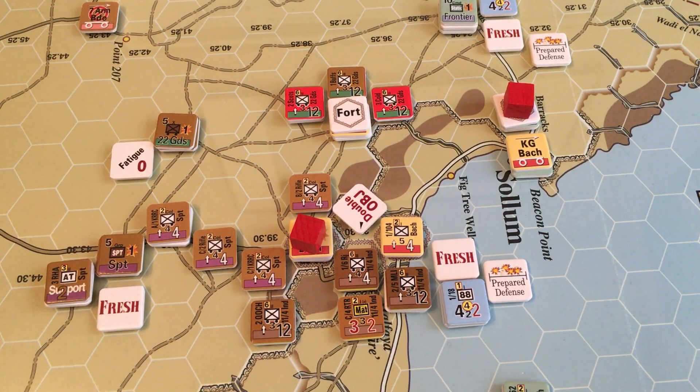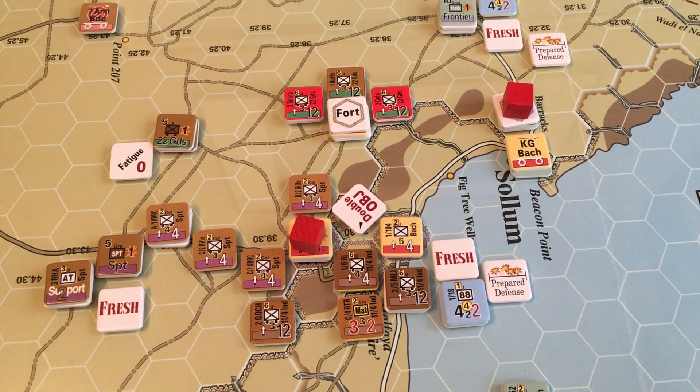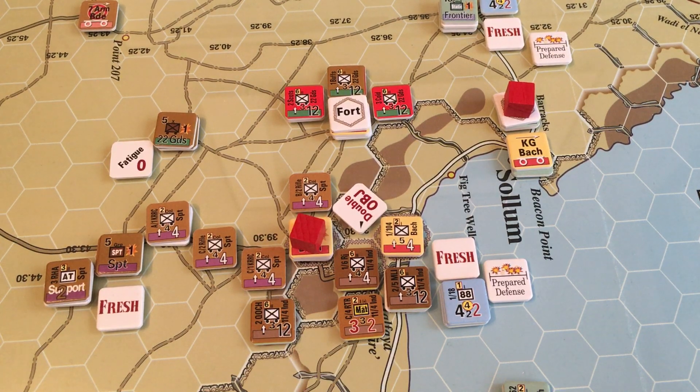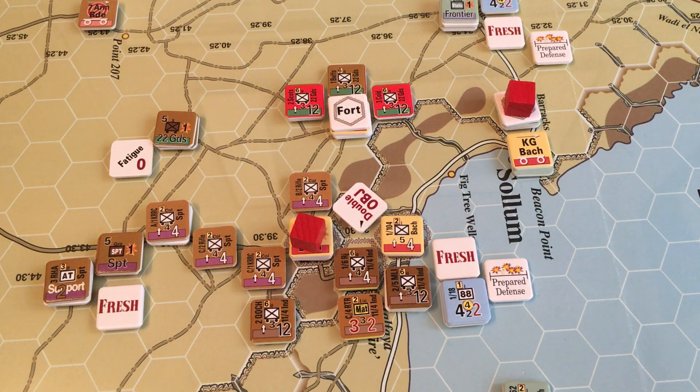The biggest thing was the arrival of the 11th/4th Indian, and I decided just to roll with it as it is. Not a bad first activation — we got a full activation, placed a double objective, and the Matildas rolled up in front of the Italian unit, which is where the 1st/6th Rajput Rifles are in the center of that position.